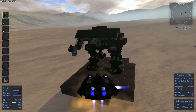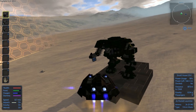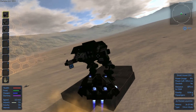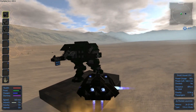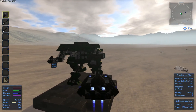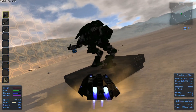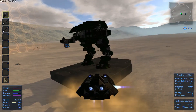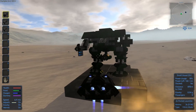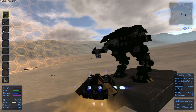So it has three gatling guns, which are really awesome. Over here where I'm pointing, there is a small ammo box, and over here there are two more ammo boxes. Here in the left arm, we have six rocket launchers — this is really nice. And the fuel tanks are all around the place: we have one over here, one over there, and two more as well.